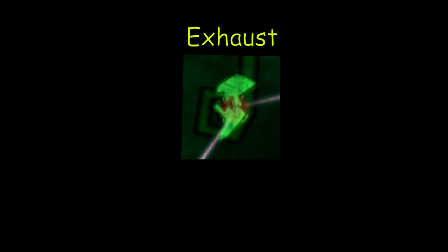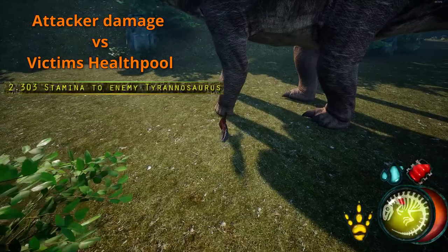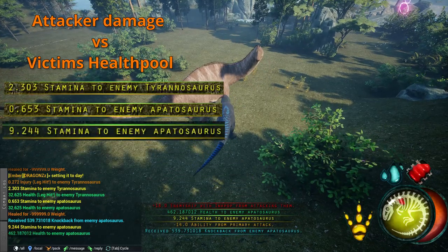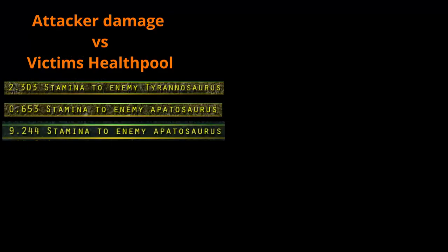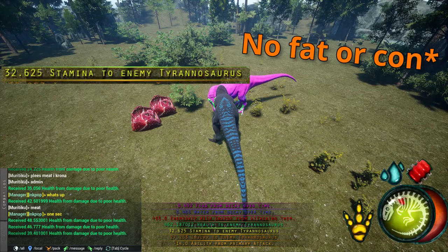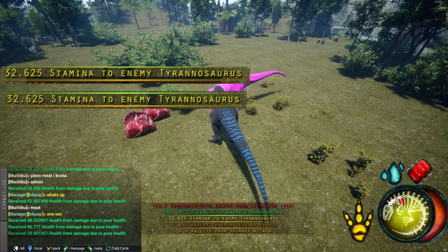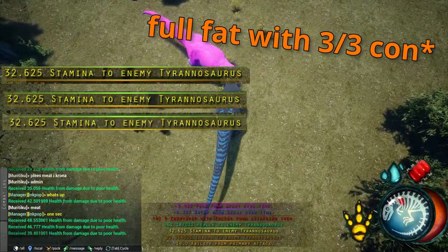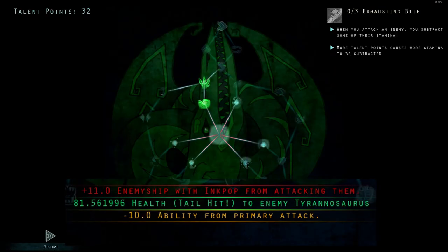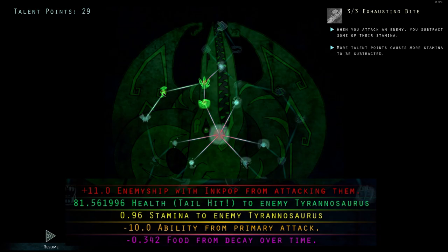Now onto exhaust — this is going to be a quick one because there's not much to dive deep into. Exhaust is calculated as the damage of the attacker versus the HP of the victim, based on base stats. A dinosaur that does less damage, like a Velo, wouldn't do as much exhaust damage, whereas a Rex would do a lot. Being fat, having constitution, or mixing both does not affect these values. Tail hits do one fourth the exhaust damage of a body hit. Having at least one point into the exhaust talent allows you to do exhaust damage, and each point adds around 1.5 times exhaust damage.